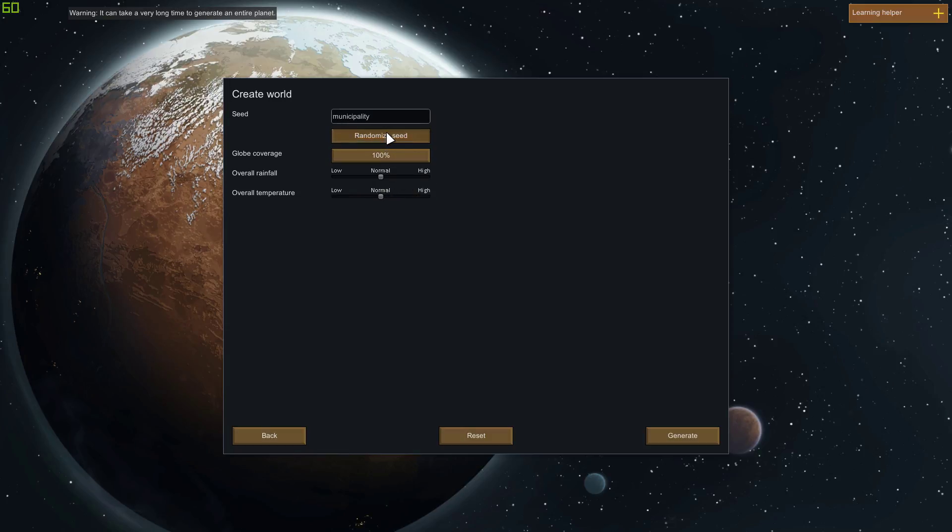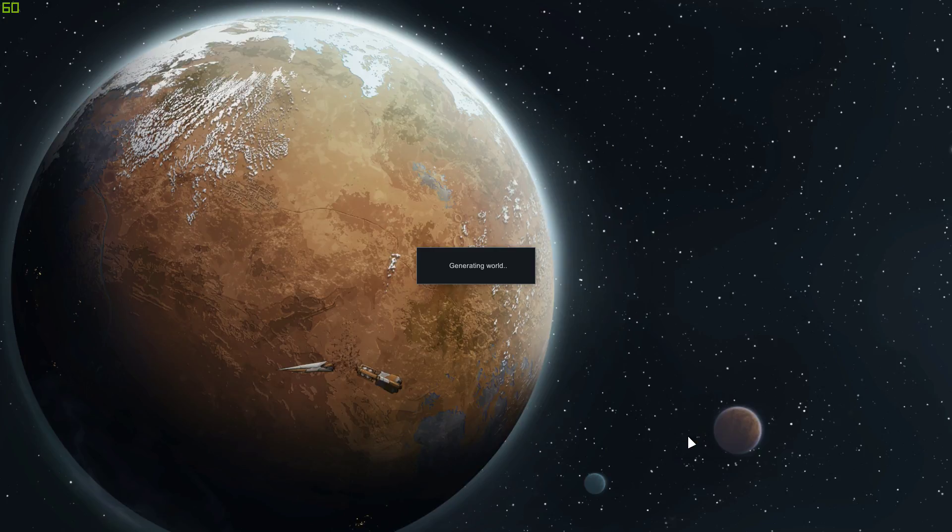Let's randomize this a few times. Jackson... let's do Ringa. Generate. This might take a while. Next after this is going to be that Hoi4 playthrough — the Old World Blues mod. I've been running some tests on it; I don't know who I want to play as yet, that's why that one hasn't dropped. And this — I was running through mods for a couple days. That's why it took a few more days after the Killing Floor 2 gameplay came out.